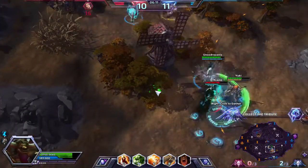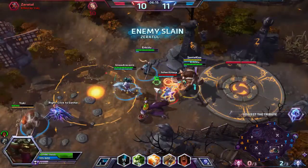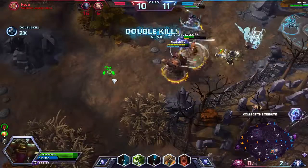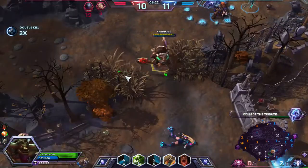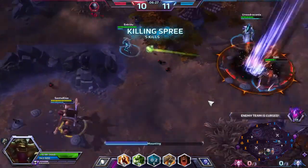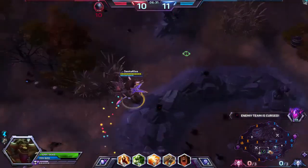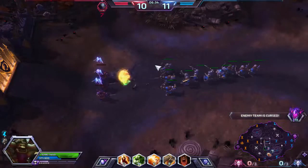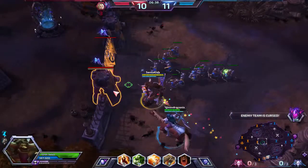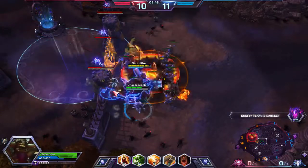Jaina was so confident she caught Nova in that Cone of Cold. We push Nova away — her Precision Strike comes out but doesn't hit anybody. We do pick up the kills on Zeratul, Jaina, and Nova. Now we've cursed the enemy team: all their minion health is reduced to one, none of the towers work — great time to push lanes.